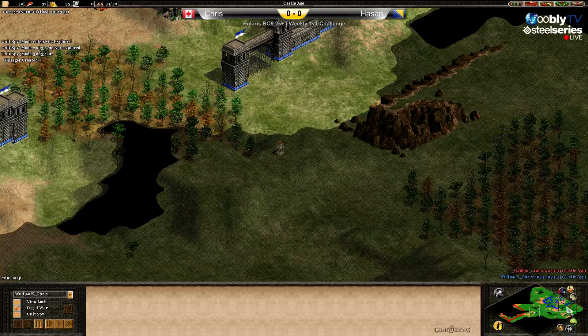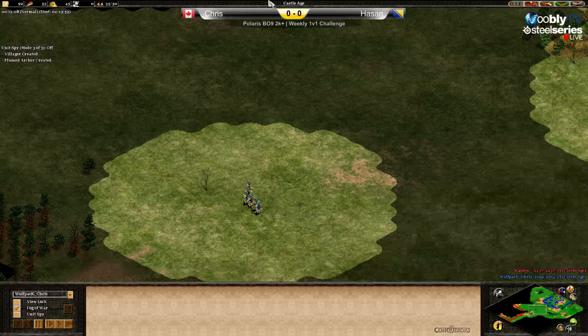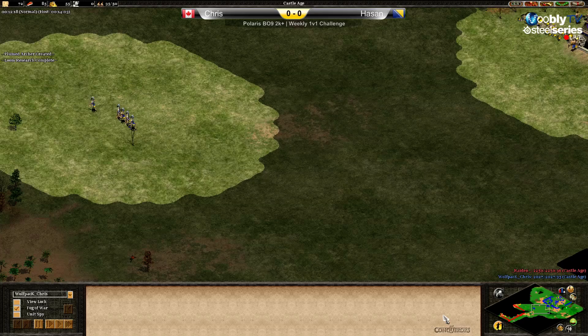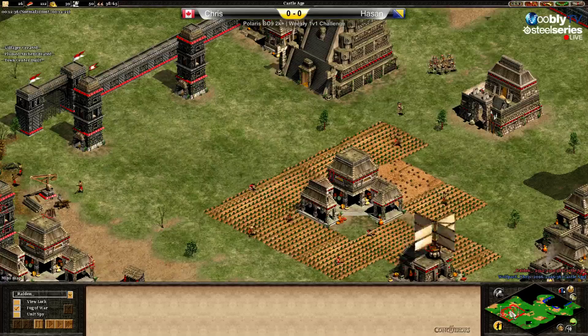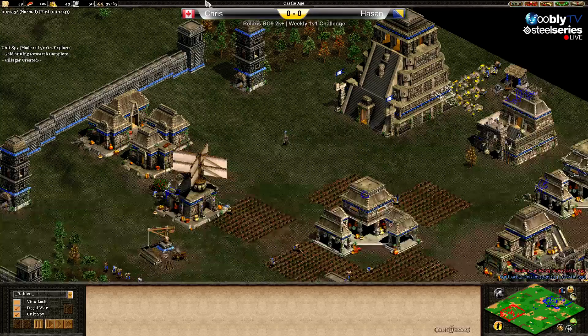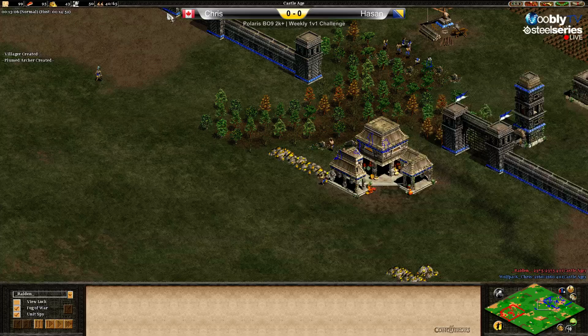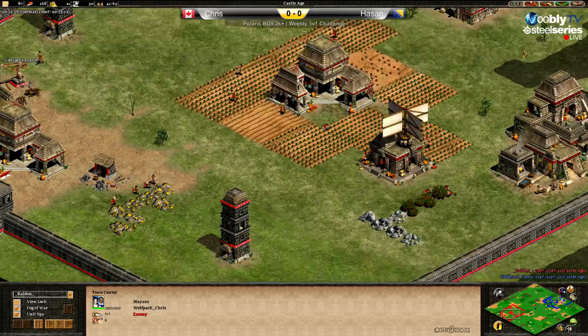Chris didn't scout much — maybe 50% of the map, only one relic visible. Hassan scouted around 70% and can see three relics. It didn't pay off for Chris going up that fast. Usually on this map you see players going for three town centers as fast as possible for the mini boom, and now Chris has three town centers while Hassan still has two.